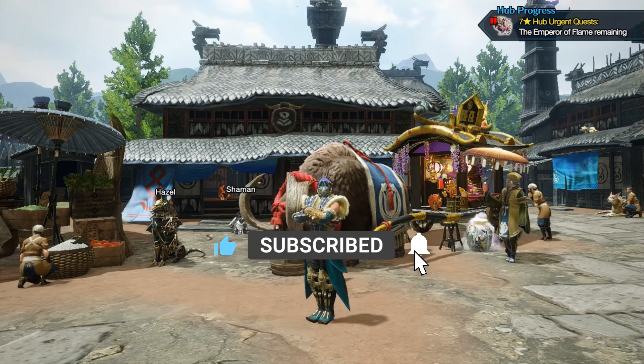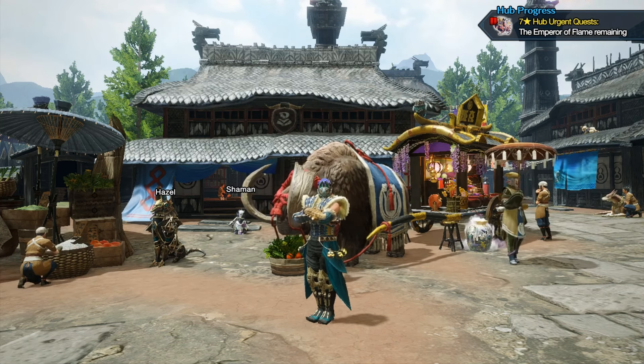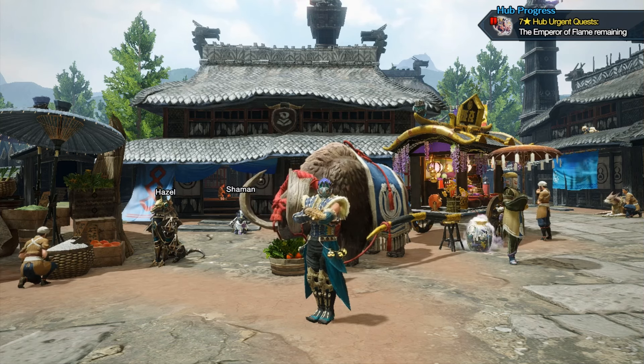So you currently have two options that you can do — one that's available to you from the very beginning of the game, and another that you are able to unlock after you reach HR 8.